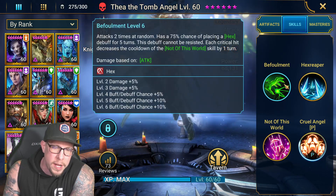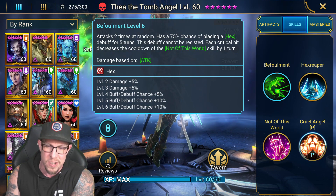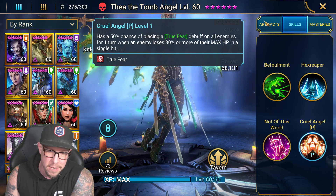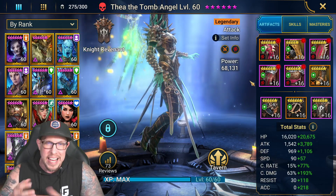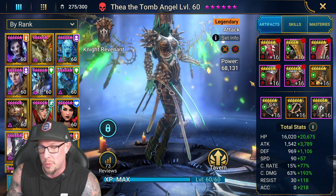If you decide to build her, there is one bit of good news: she doesn't take that many books. Six books on the A1 does suck, don't get me wrong, but only one book on the A2, only one on the A3, and no books on the passive. So that at least is a sigh of relief for players out there. We put her in some really good gear in today's video, just to show you guys what you can expect if you push her to her limit damage-wise.